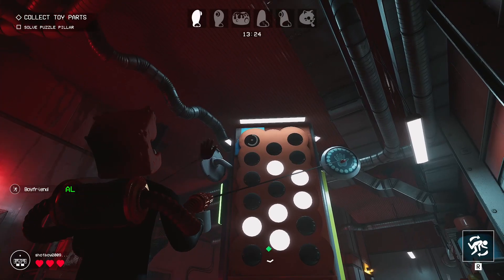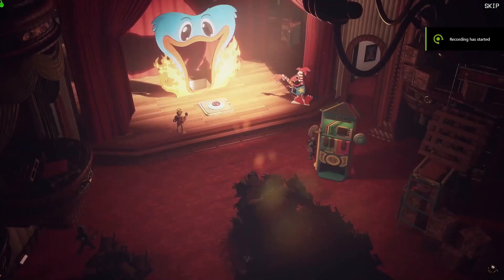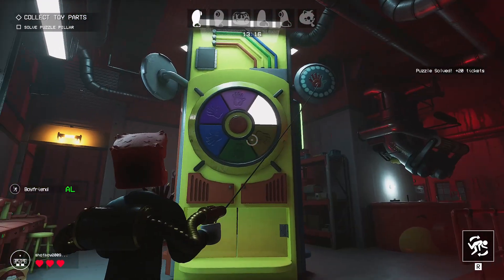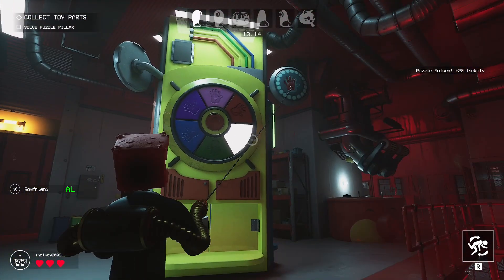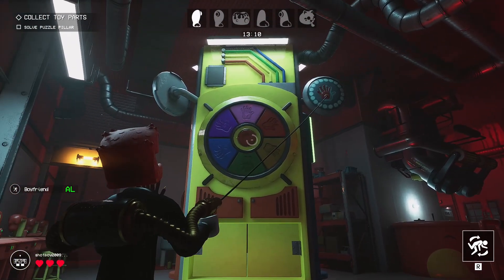Higher Jump Perk. In the new cinematic cutscene for the Valentine's update, you can see the player jump up the stage, and we can do that. So that made me think, what if we get a new perk that lets you jump higher? I think that will be a nice perk to add to the game.